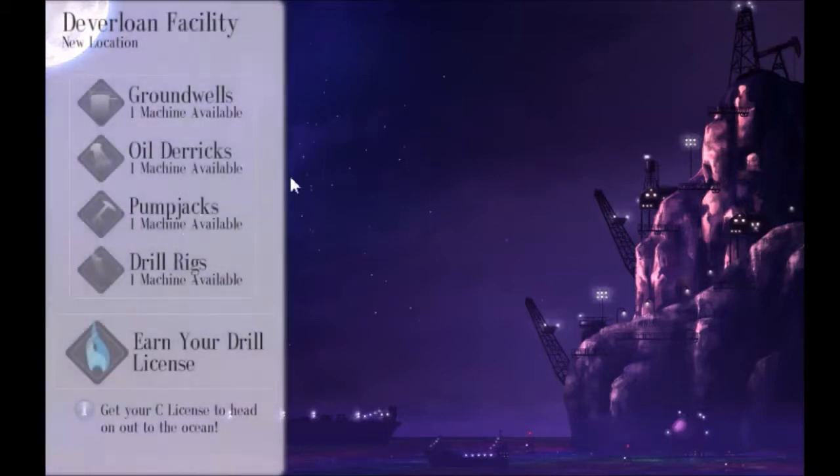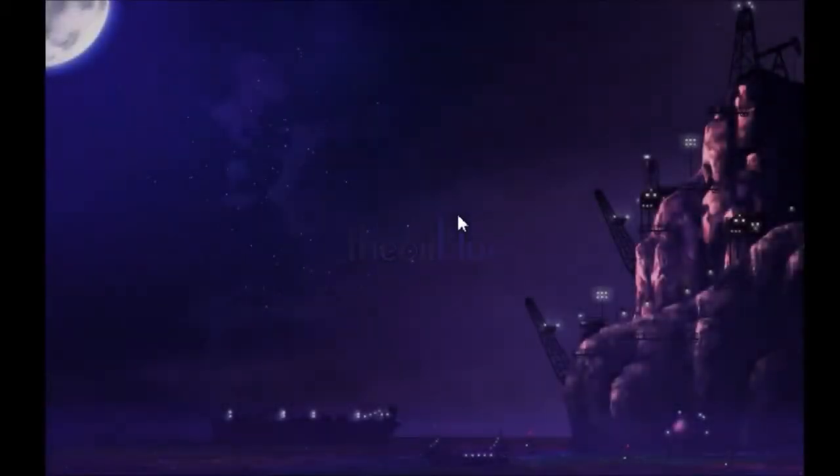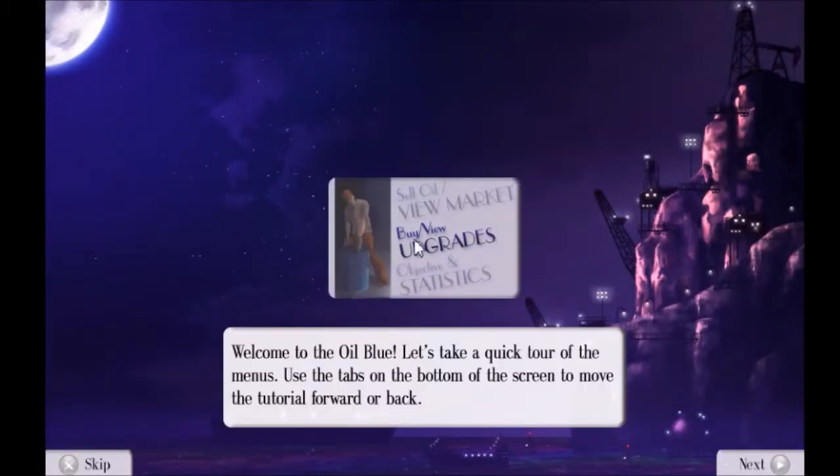We're at the Deverloan facility and we have to earn our licenses. Let's begin the tutorials. We're going to play the tutorials now. Let's get this loaded up and ready to go. Welcome to the Oil Blue — let's take a quick tour of the menus.